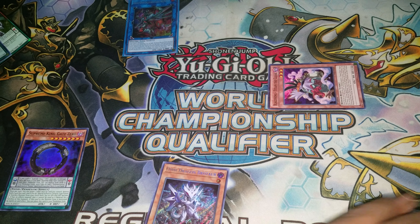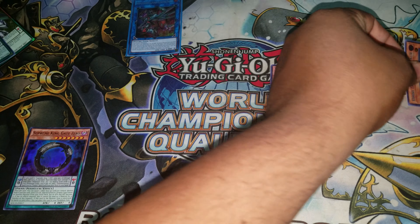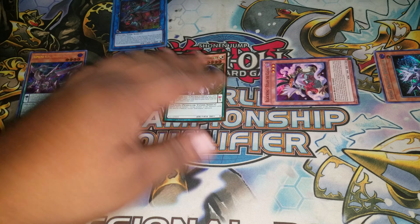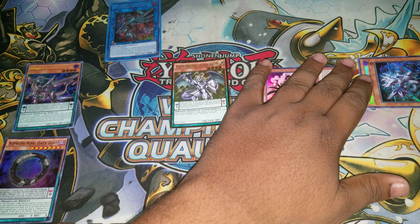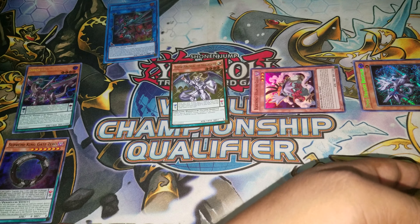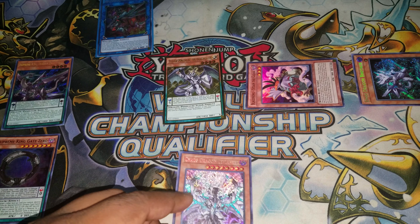Sending Darkworm from my deck to the grave. I'll use Darkworm's effect to special summon itself, and Gate Zero. I'll put Gate Zero and something in scale — I don't really care what the next scale is, just being straight up. And now I'm going to Duos Alliance, and I'm going to search for my Luster Pendulum.